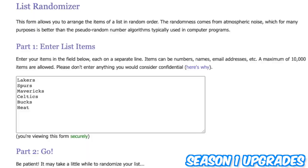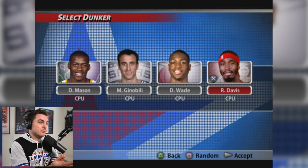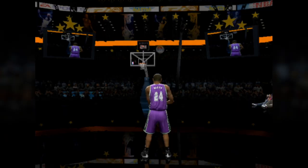Step one of upgrade one: we are randomizing this list of our teams, looking for the first four names. The first randomization gives us Bucks, Spurs, Heat, and Celtics. Those four teams will now have a chance to compete with one dunk in an NBA Live 05 dunk contest — whoever wins gets an upgrade. Only one dunk, one round. Let's go.